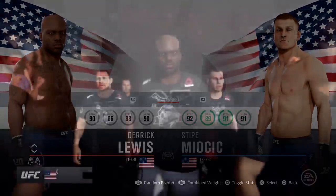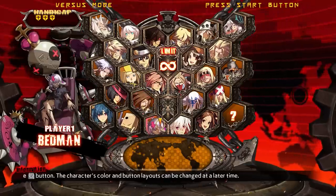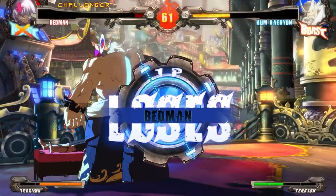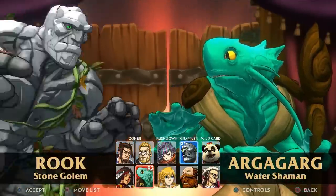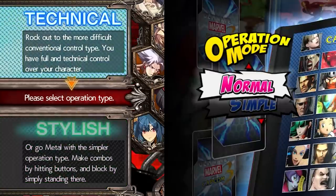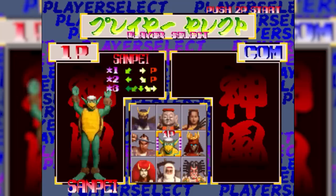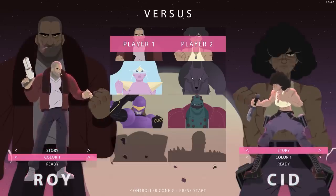Once someone does choose their fighter, that's really when the rubber meets the road for player retention. You don't get a second chance to make a first impression, so if a newbie accidentally picks a complicated character, they probably won't have a good time struggling against controls they aren't used to or a play style they didn't realize they wouldn't like. Even here, character select menus can play a vital role in educating players. Some fighting games have assist modes, some display special moves on the character select screen, but the most common approach is to have the cursor default to a character that gives new players the best shot at learning the game.